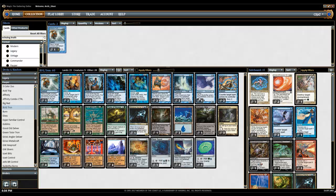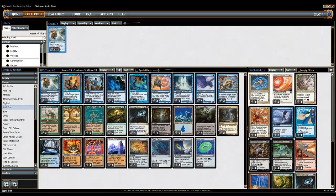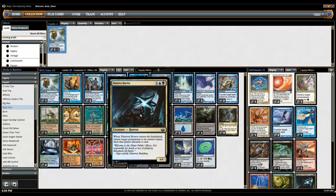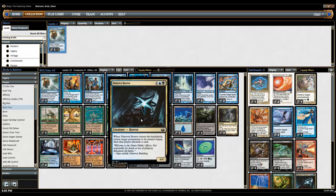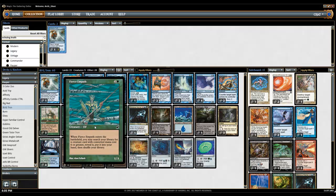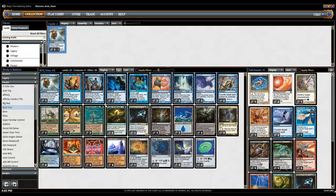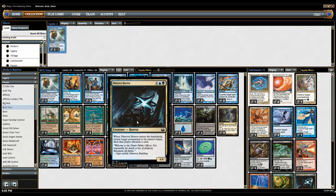First up are the creatures. Of course you have Mulldrifter and Mnemonic Wall — those are your standard Tron cards. Then Dinrova Horror, which is your big win condition. And then you have Fierce Empath to tutor for Dinrova Horror, to block early, and to get your sideboard cards. I've tried Sea Gate Oracle in that spot and ended up cutting it. If I were to cut Fierce Empath I would just play two more Dinrova Horror, going up to three.